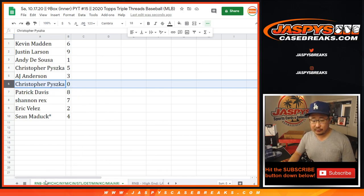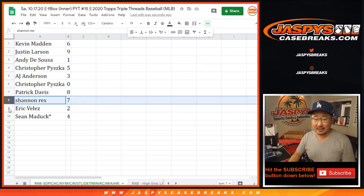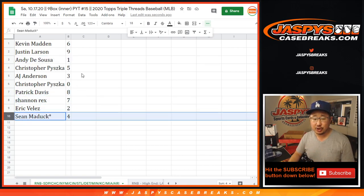Now Chris, you'll get any and all redemptions for the following teams down here in that tab on the bottom of your screen right there, including one of one redemptions, but Andy, you'll still get live one of ones. Patrick with eight. Rex with seven. Eric with two. And Sean with four.